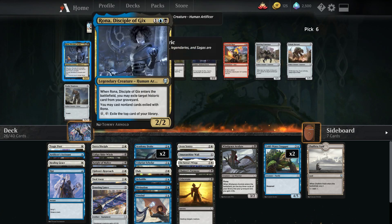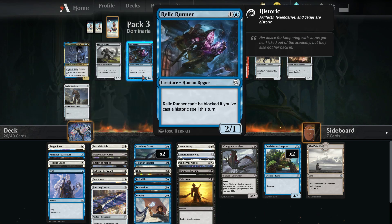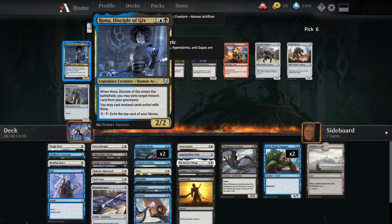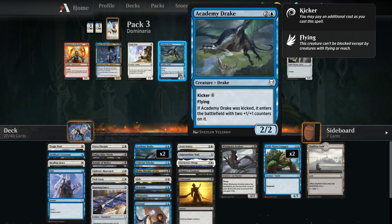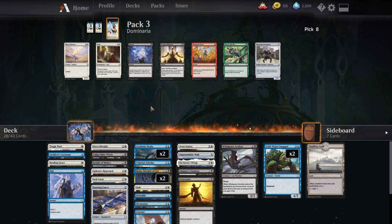Rona is a nice pickup — lets us get Arvad's Wings back as another way to recover it. Fungal Infection is nice but Rona is a historic card with synergy and lets us exile the top card of our library for pseudo card draw. Second Rona or a third Academy Drake — I think second Rona is better than a third Academy Drake. We were on the flyer plan earlier but let's try this.